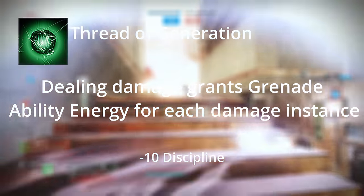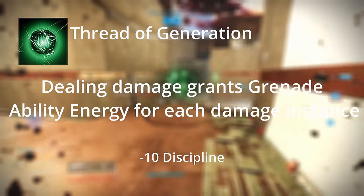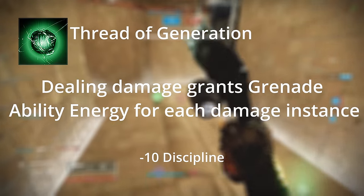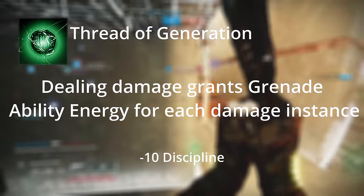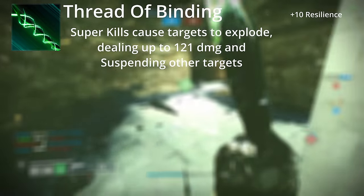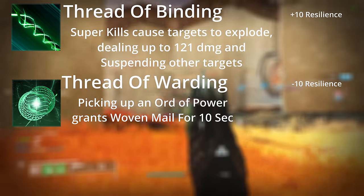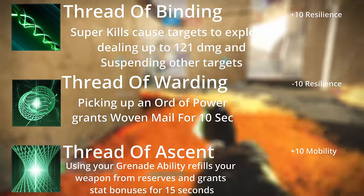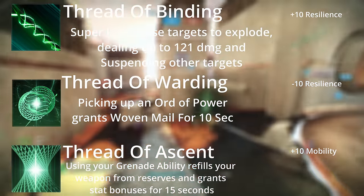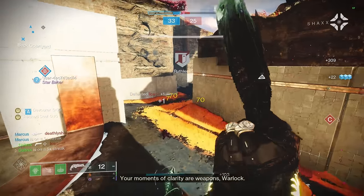Next up is Thread of Generation. Dealing damage grants you grenade energy, though it gives a -10 to Discipline. Overall it just lets you get your grenade back faster to spam more Threadlings, especially since it's harder to build into Discipline. The third Fragment slot is user's pick. Personally I use Thread of Binding — Super Final Blows emit a Suspending Burst — mainly for the 10 Resilience it gives. Thread of Warding for Woven Mail is pretty good, and Thread of Ascent for increased stats when you activate your grenade is also really good.